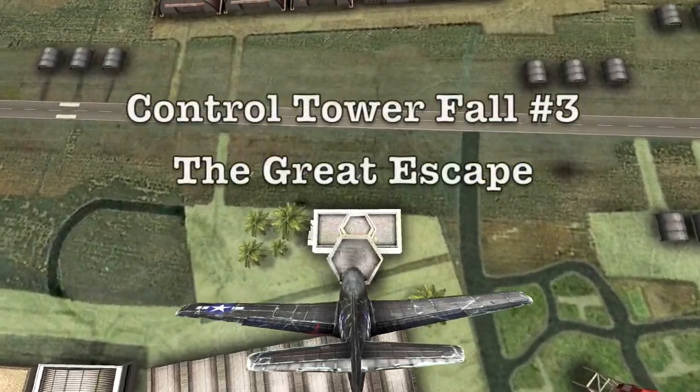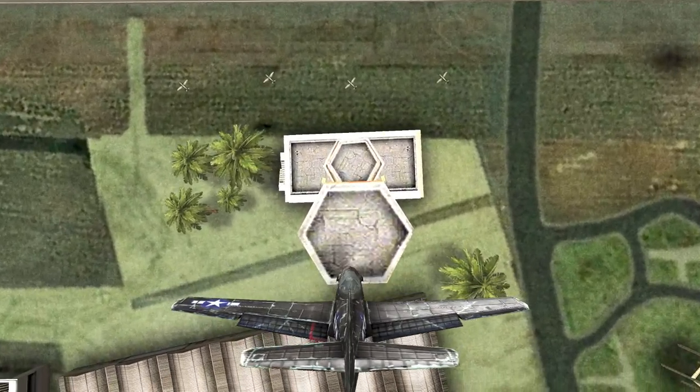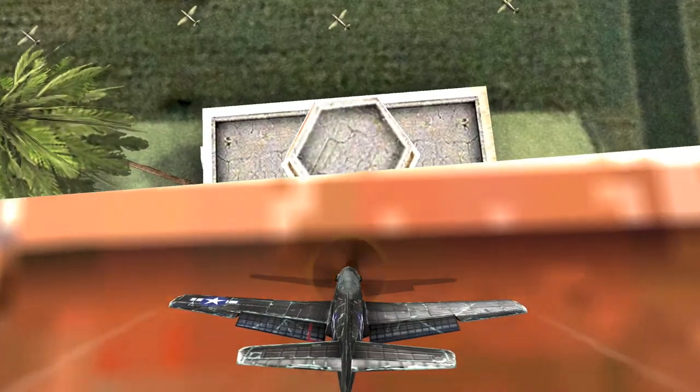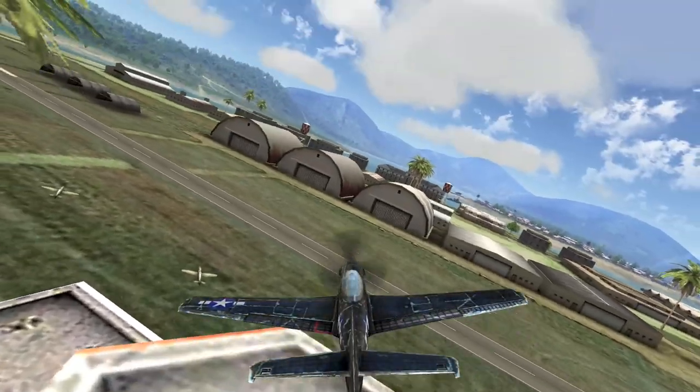Hello Storm Raiders fans, this is Adak, and we're going to see today how we can escape crashing at the base of the tower when we do the control fall. I discovered this once when I went through the edge of the building, popped out the side, and realized I could get out the side of the building without crashing.